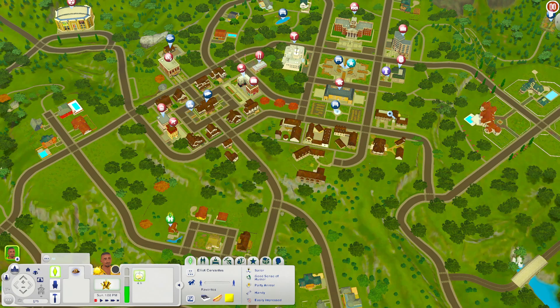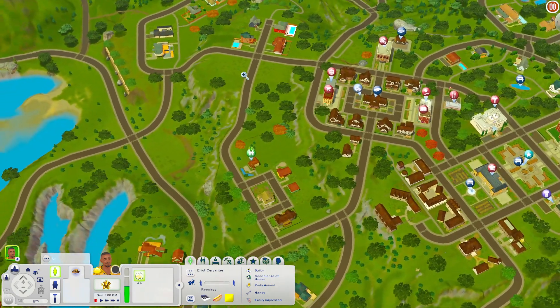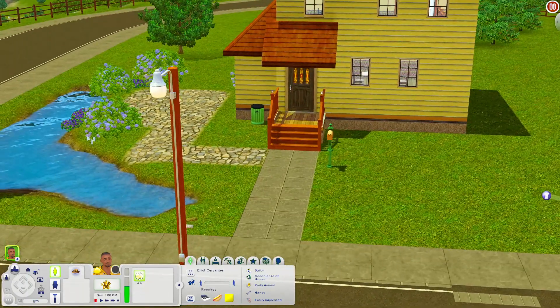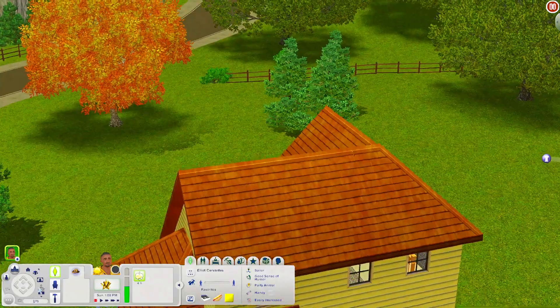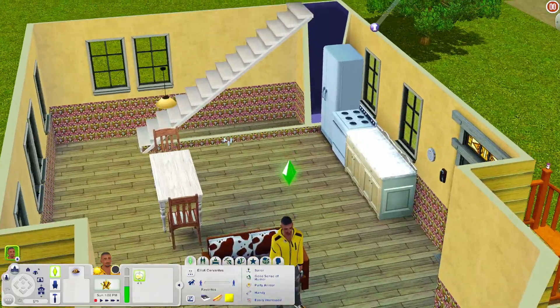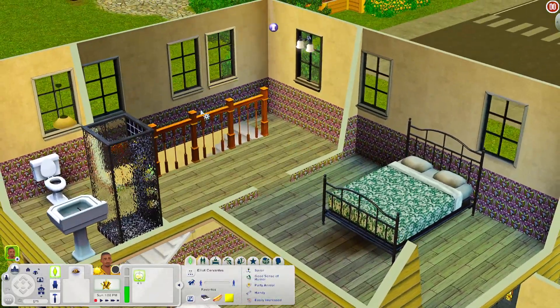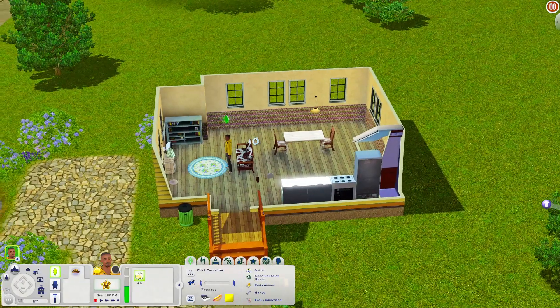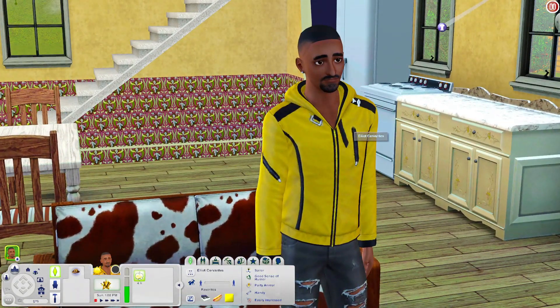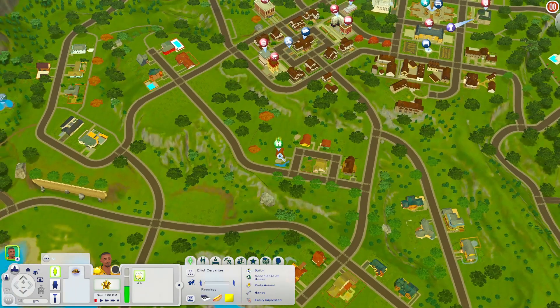Now we're going to check out some of the houses. I won't get a chance to see all of them but I'll check out a couple. I'll start by showing the house where I placed Elliot. It's a really nice starter house with a pond out here, which is very useful. When you come in there's a living room, a kitchen, and upstairs a bathroom and a bedroom — it's a one-bedroom house, but you can definitely add another room. Elliot is my toy god Sim from my Nightmare Legacy challenge series.